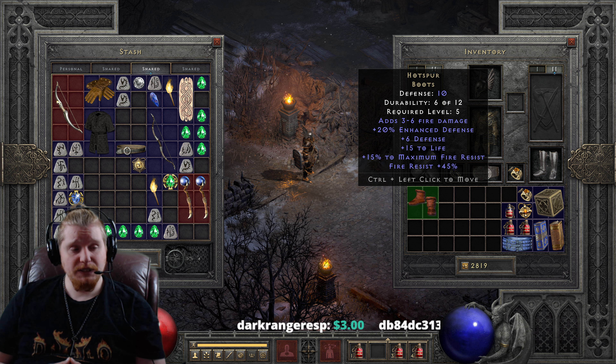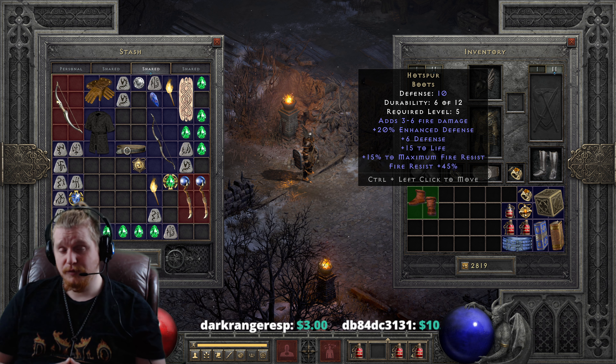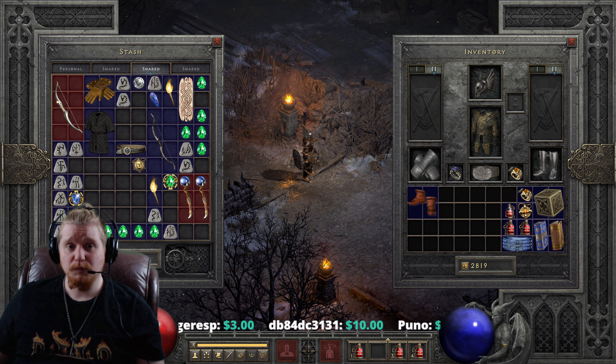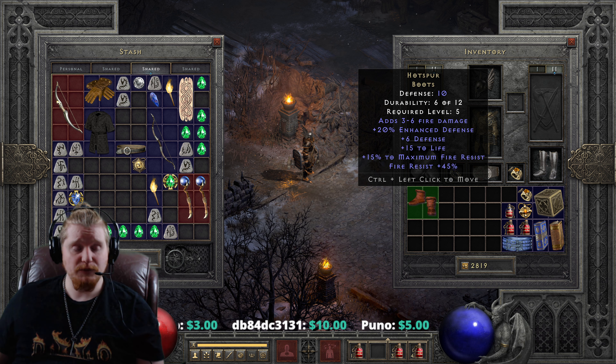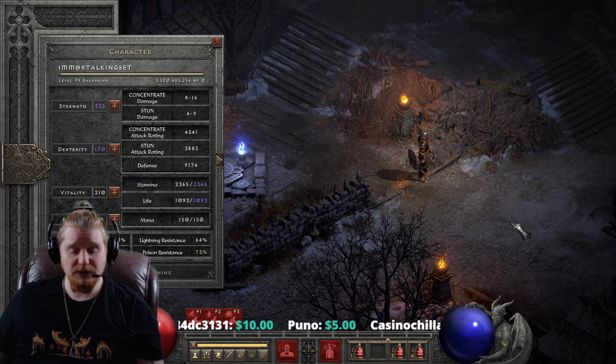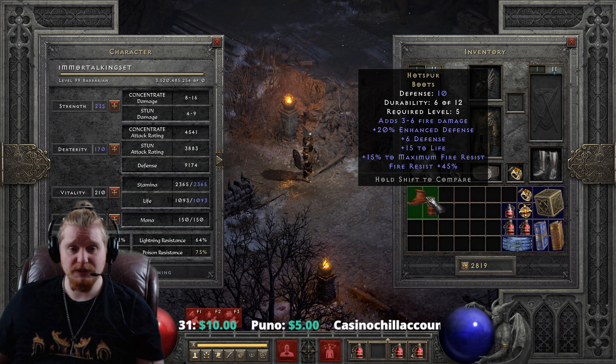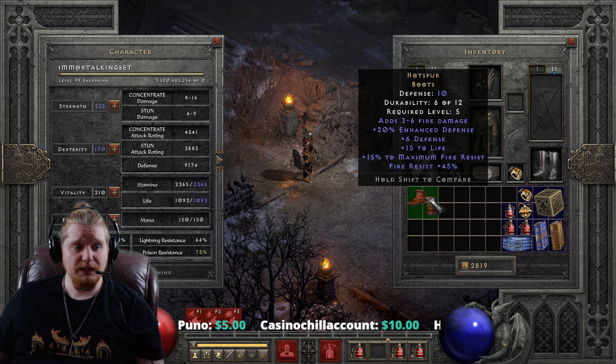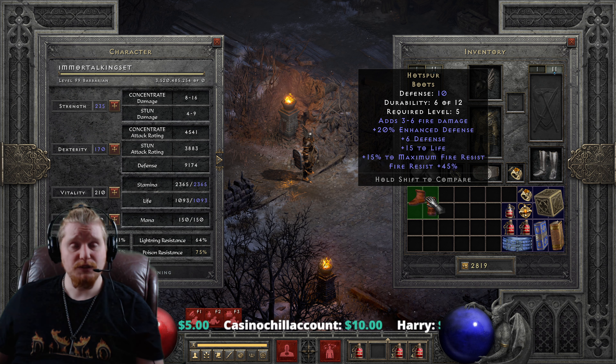We also have 15 to life on these, which is a pretty massive amount of life for level 5, and it's going to do a pretty good job of beefing up your life at that particular level. 15% to maximum fire resist is huge at level 5, and honestly in Act 1 difficulty fire is the main resistance you need up until you get to Andariel. And it also gives you 45% to your fire resistance.